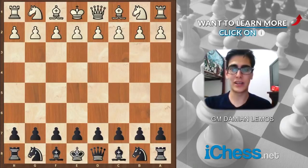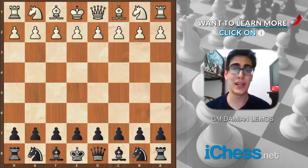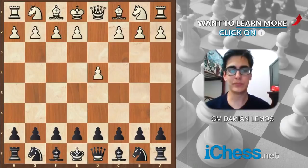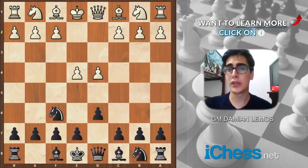So let's get started. We know the Pirc happens after e4, d6, although in this game — the game we are going to study, Believski against Anand — the game actually started with d4. Here we can play the King's Indian, of course, but if we play d6, we still offer White the chance to play e4 and suddenly we are in a Pirc defense.